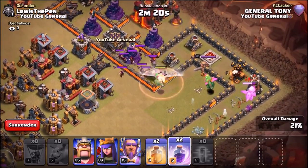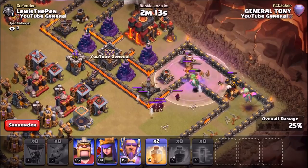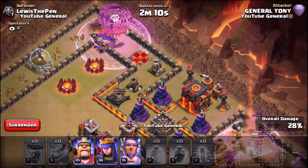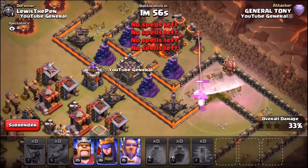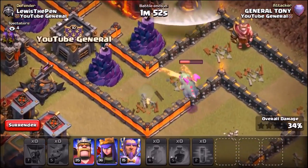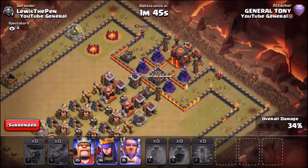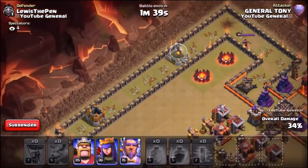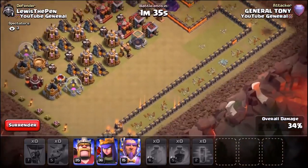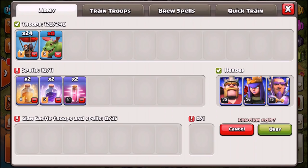Interestingly, the clan castle troops come out for the left side again. Rage spell going down for the balloons, heal spell going down as well. There's an air sweeper, an Archer Queen, and many defenses taking out the balloons. One single baby dragon remains and the balloons have all gone down. The baby dragons take the victory! The balloons did a decent job though — they destroyed all of the valley around the corner and down into the base. On to the next troop.